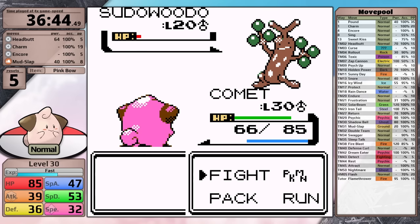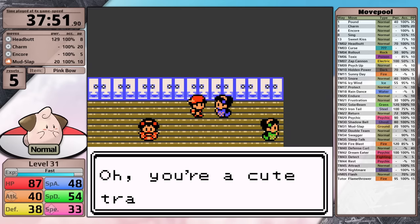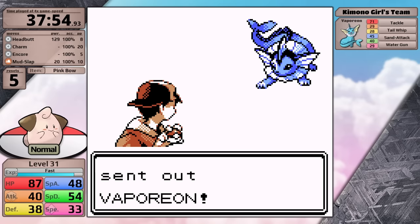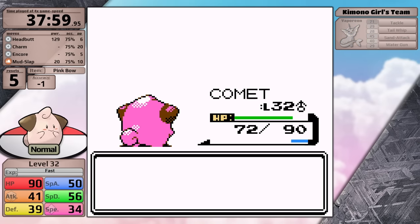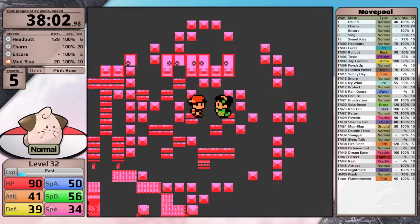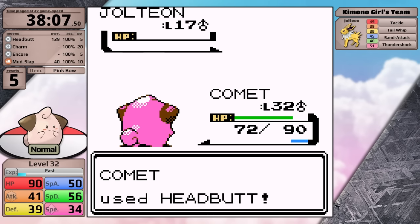After healing, Cleffa doesn't have any problems with the Sudowoodo, so next let's face the Kimono Girls. They give great experience yields, and there's no Fighting-type Eeveelution, so there's no type advantage over Cleffa here. By the way, that's why I think the Fairy type would have been Special in Generation 2 - all of the Eeveelutions currently in existence have types that were initially Special when they were introduced. The only exception is Sylveon, which of course is a Fairy type, and this typing hadn't been introduced when type still determined the damage category.